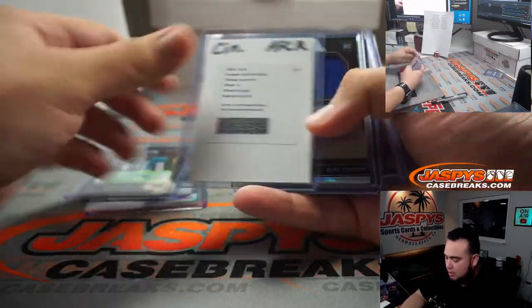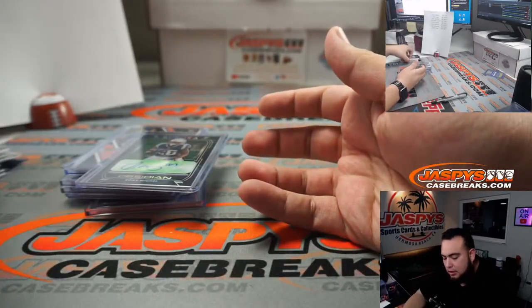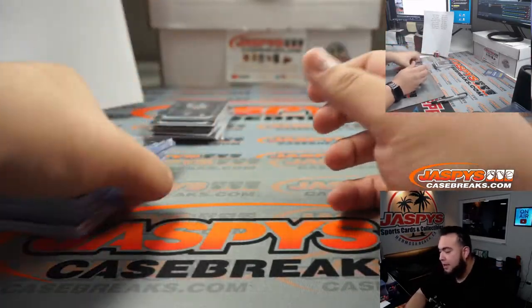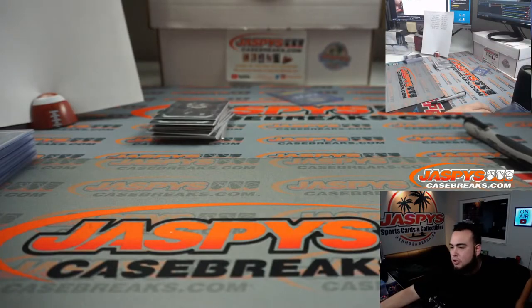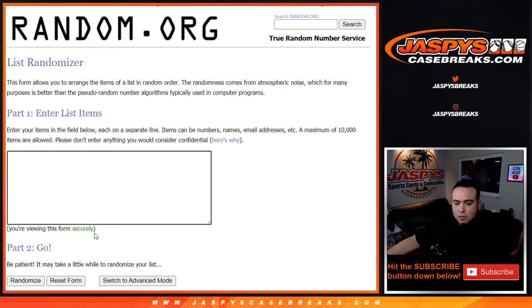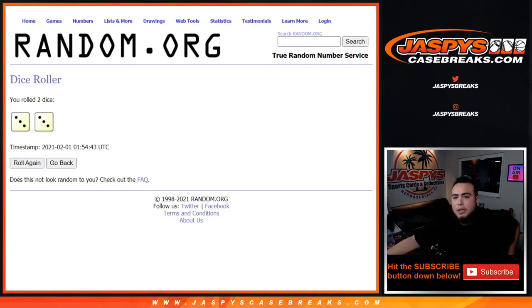All righty guys, and just like that, that is the break. All the autos, relics — I just need two more top loaders, 120s for these two relics. They're the base numbered rookies and stuff like that. So again guys, that was the break. 400 points have been given out to one lucky customer in the break — a little extra bonus hit, or their first hit if they went hitless. Let's copy and paste the names — name at number one gets the 400 points. Roll — it is a 3 and 3, six times. Good luck.